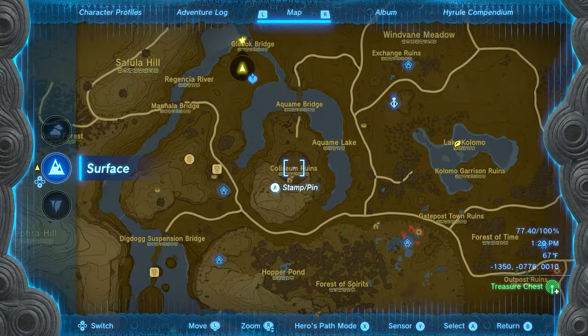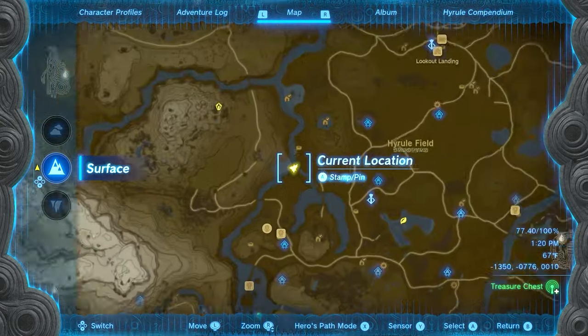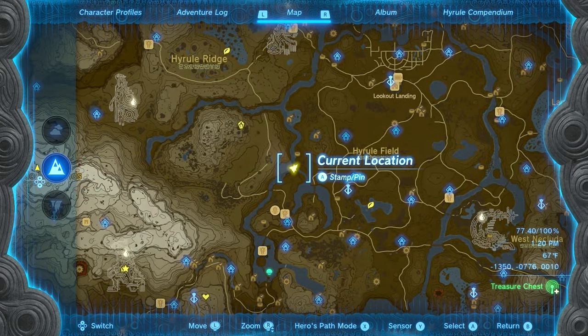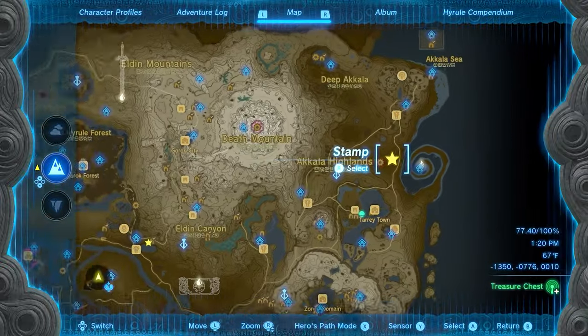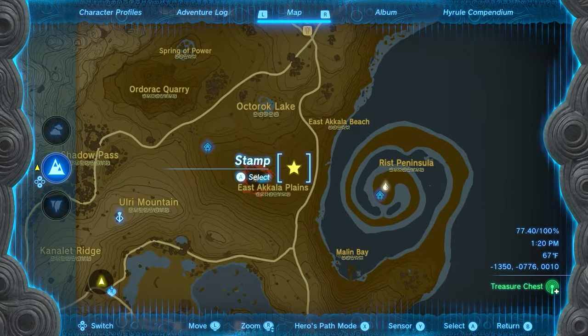There are two locations where you can get infinite bombs. The first is by the Glioc Bridge, which is north of the Colosseum, south of Mount Daphnis, or north of the Outskirt Stable. The second location is east of the huge chasm in Akkala. You can't miss it.